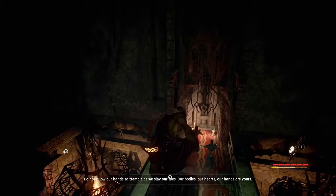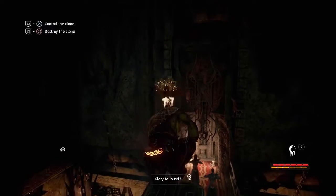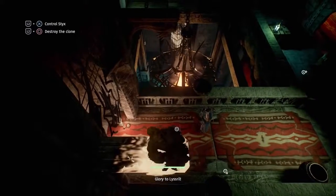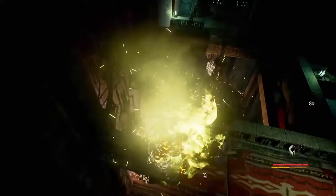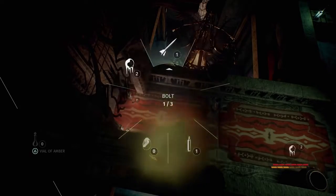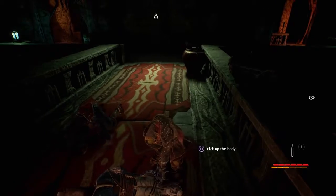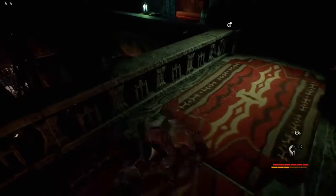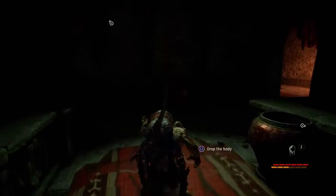With the egg we're able to create a cocoon, allowing Styx to throw a clone of himself large distances and embody that clone. Using the bolt and a chemical potion, we can take out both of the guards pretty easily, dissolving one body and carrying the remaining body to a place to hide.